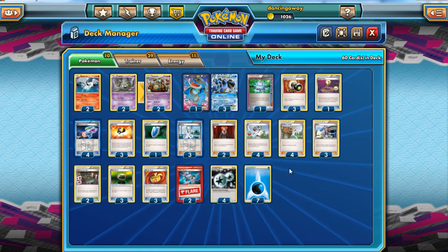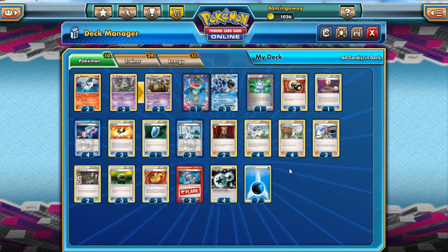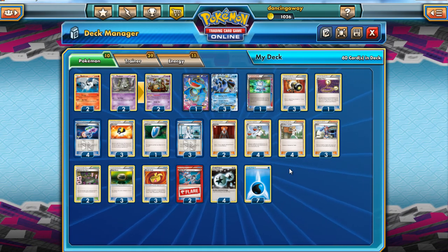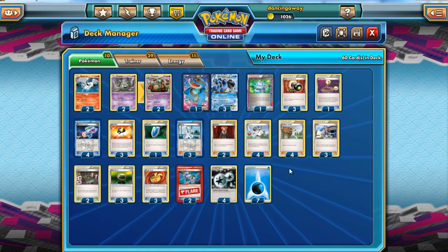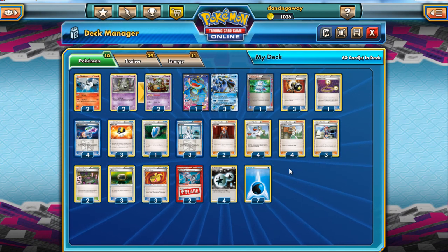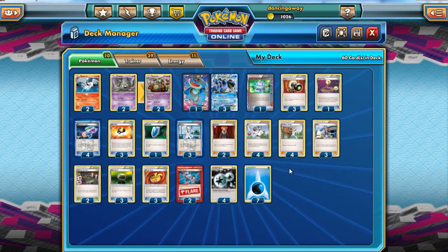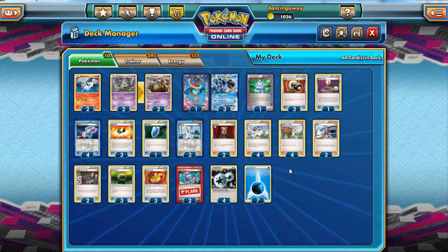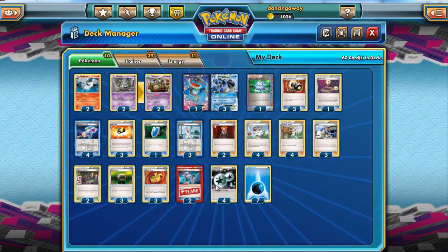One thing I'm considering is cutting the two Reshiram for a 1-1 Drifblim line. Drifblim does 50 damage times the number of Special Energy in your opponent's discard pile, which won't do much against Virizion-Genesect unless they use Plasma Energy. But it's going to be really good against Donphan — you get rid of free Special Energy and you're one-hit KO'ing Donphan. Having said that, with Quaking Punch plus Muscle Band and Virbank Laser, you're also one-hit KO'ing Donphan.